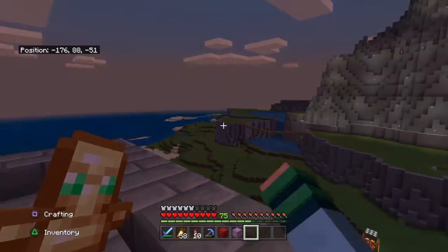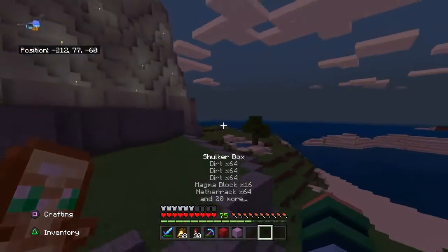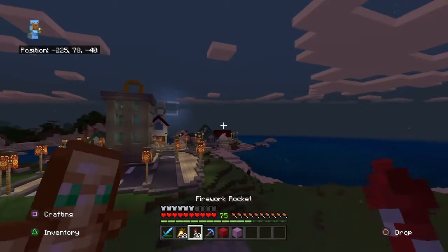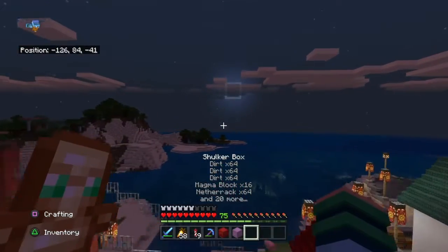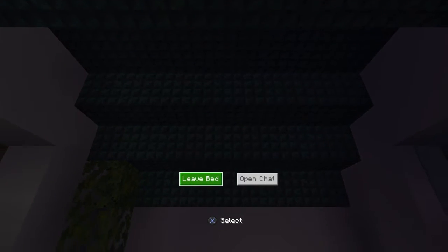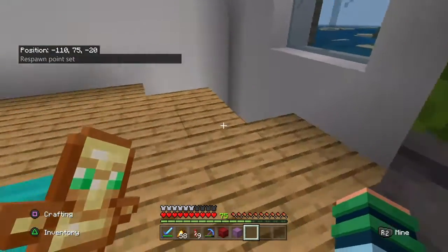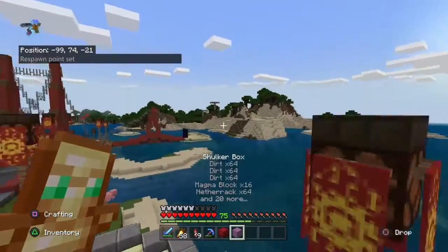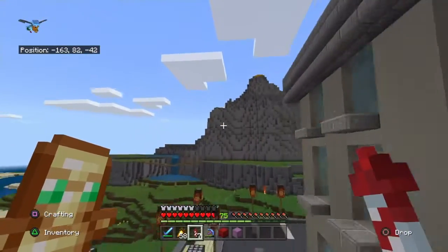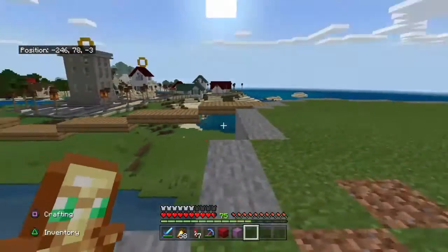All right guys, I'm back. I finished off the build entirely — the inside's done, the outside's done. We're going to walk over here, but we've got to be quick because it's turning into night. Before it turns completely dark I'm going to fly over to my house and sleep, because I don't want to be killed by a phantom. Even though I have a totem of undying I can still die to a phantom and it pisses me off. I just don't like phantoms — a lot of people just don't.